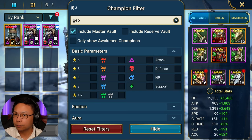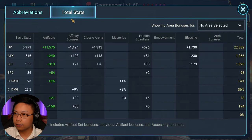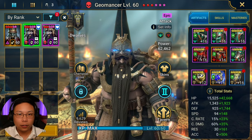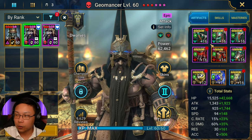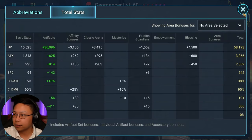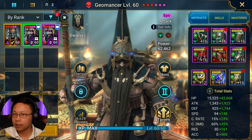Geomancer — we're using the second Geomancer here in Relentless gear. This is the same Geomancer I use across all content. You don't have to have him in Relentless — if you can make him faster, I would. Low HP and a little lower on defense, which is why you saw him die. But the main thing is you want enough accuracy to land the HP burns — a little more accuracy to make it more consistent.